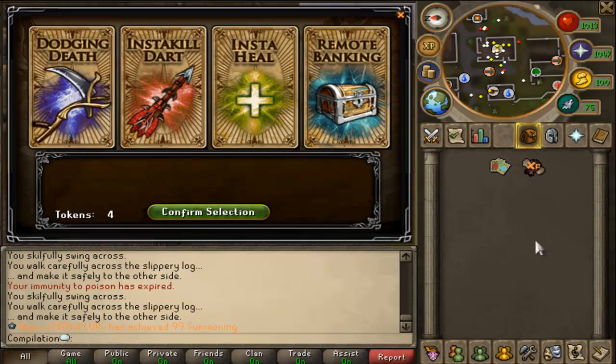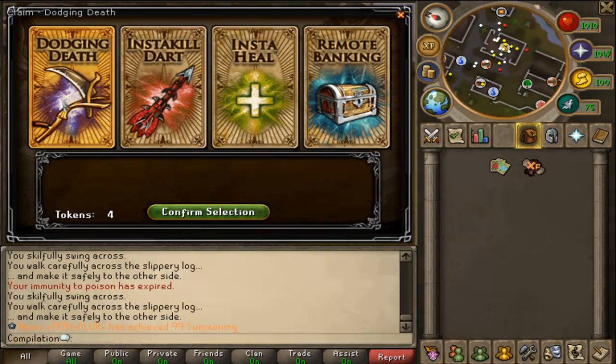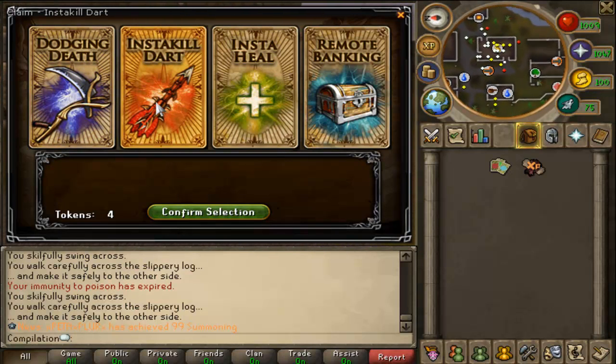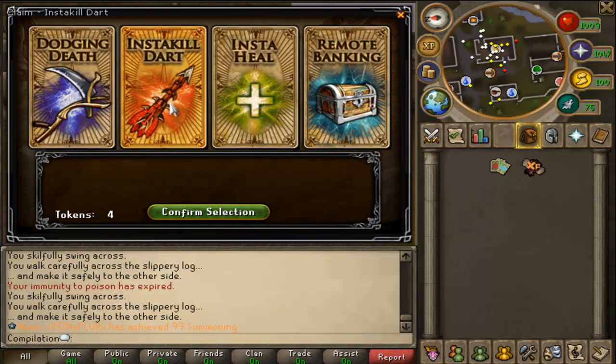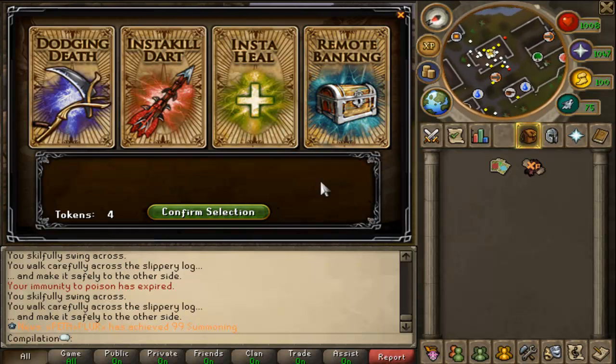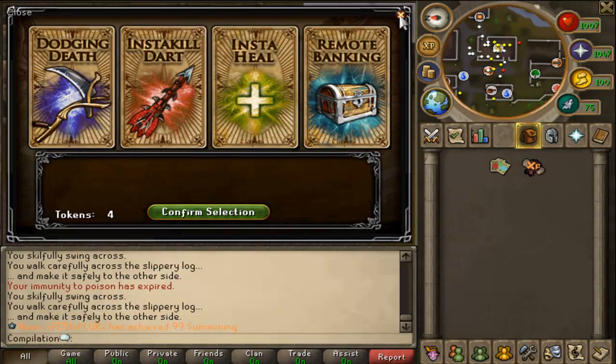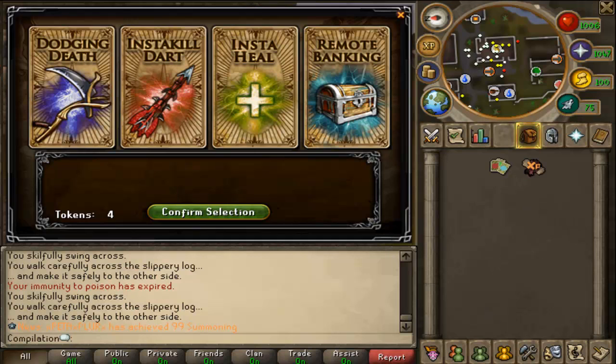If you click them, a huge section will pop up and you can choose which one you want. I really recommend the Insta Kill Darts — I've seen a bunch of people get Torva with them. Dodging Death heals you, dying kills you, Insta Kill Dart kills any monster in one hit, Insta Heal heals you up automatically, and Remote Banking lets you click it and a bank pops up so you can deposit everything. Pretty cool.